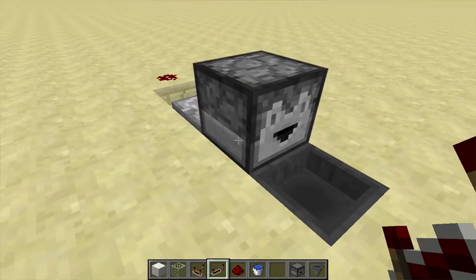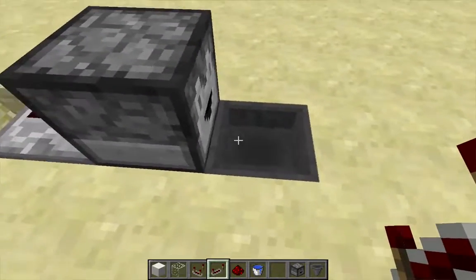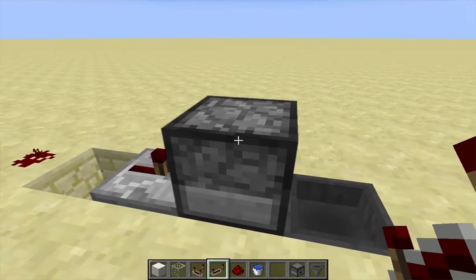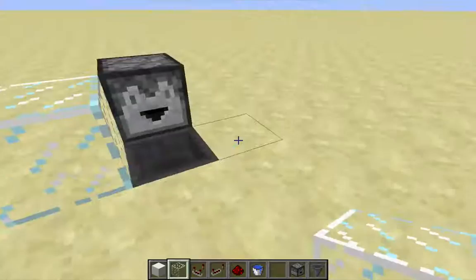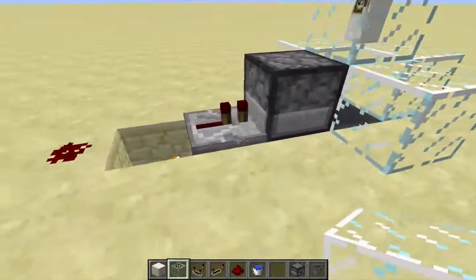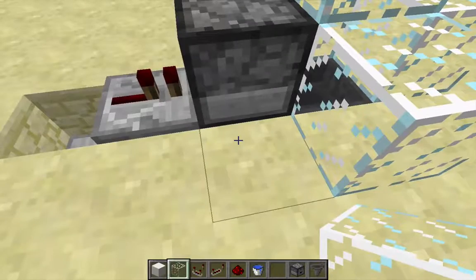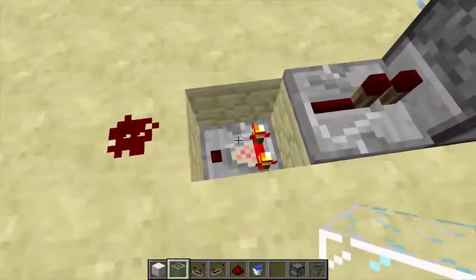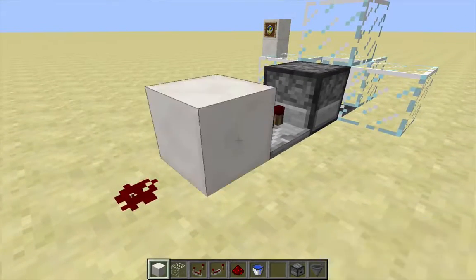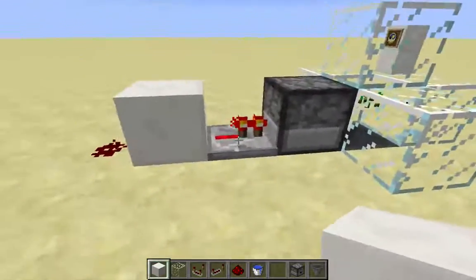This will activate both this dropper and the dropper underneath. Each dropper has exactly one item inside. The top dropper will spit out its item into the hopper, and the dropper underneath will spit out its item up into the top dropper. I'm going to close this off so no items fly out, then go ahead and activate the clock — there we go, the droppers are spitting out their items in a short little circuit.